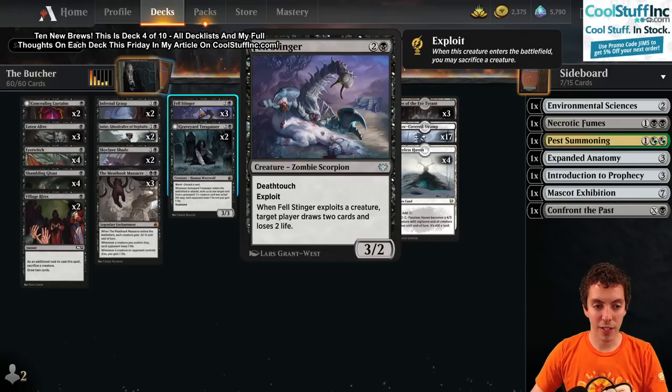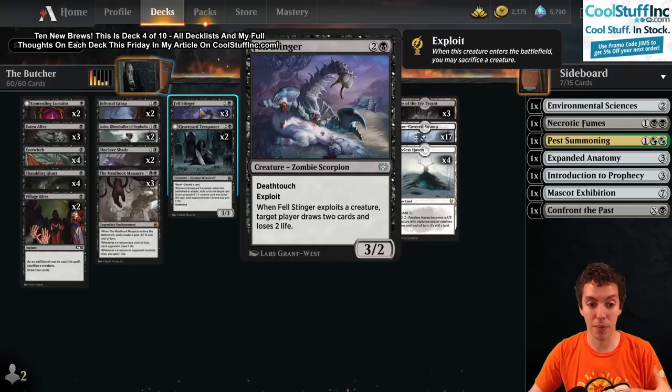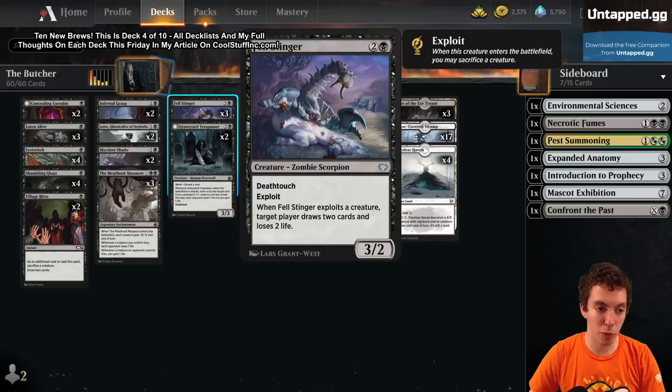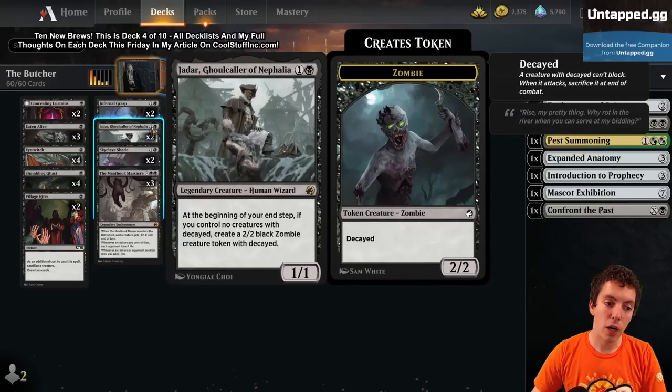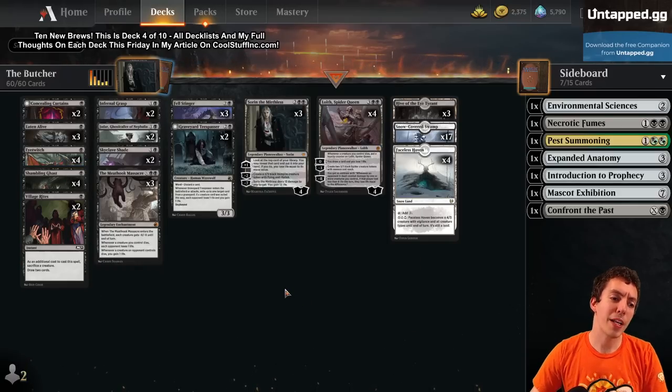The big problem with Village Rites is it doesn't affect the board - it actually minuses off the board. Whereas Fell Stinger is a great blocker and attacker. Super pumped for Fell Stinger. Obviously very good with Jadar, good with Skyclave Shade, Eye Twitch, Shambling Ghast - you get the idea. That's new card number 2.